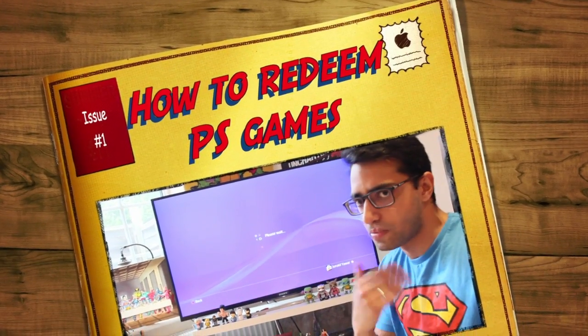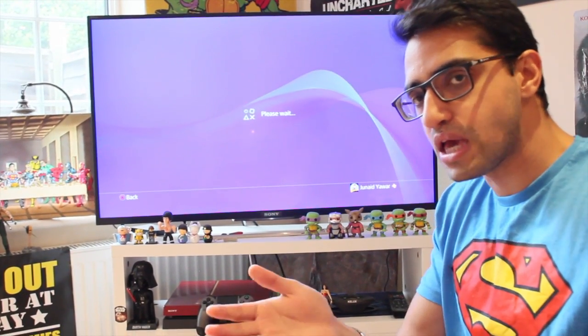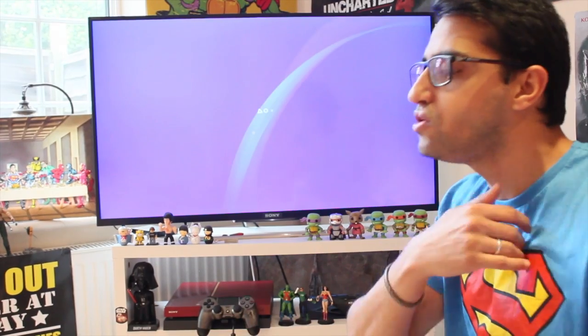And you can do the same on your PlayStation 3. You go to PlayStation 3, open the PS Store, go to your PlayStation Plus games, then you buy them, activate them, and you can download them afterwards. Same goes for PS Vita as well.